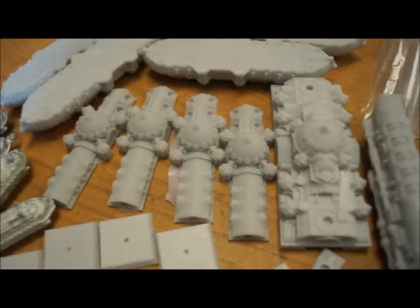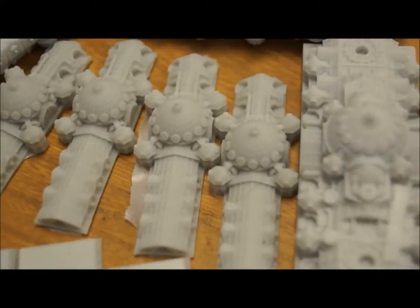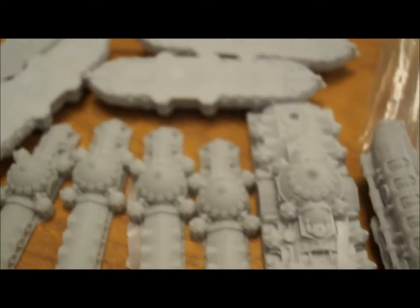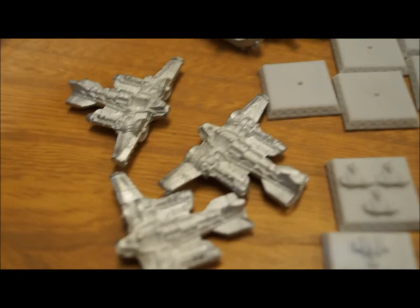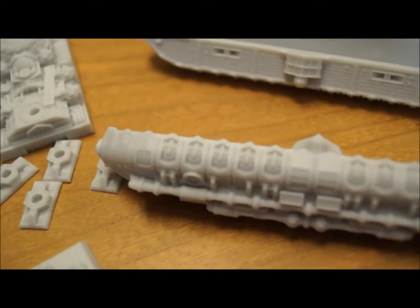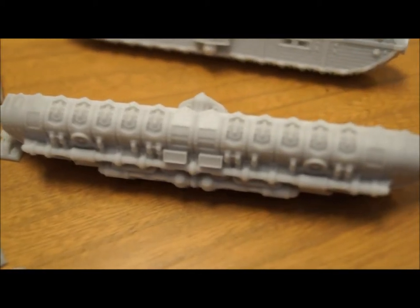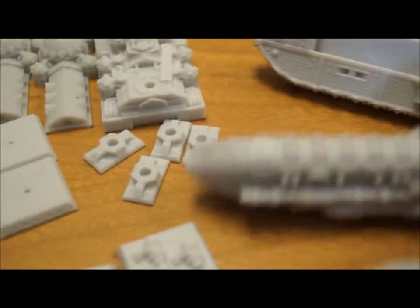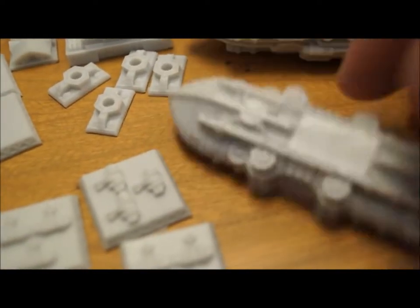Let me see if we can get a little bit closer on some of this detail so you guys can see it. Just fantastic, fantastic levels of detail here. Those are the cruisers, and a little closer on the frigates and bombers. Let me twist the battleship around a little bit — that's the top half, and you can see the side here, and underneath where all the pipes are running along the ship. And we can put one of the cruiser hulls next to it so you can see that too.